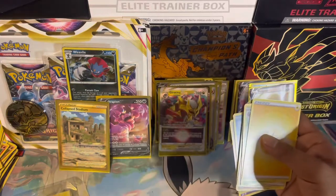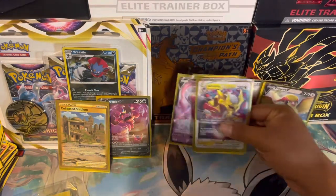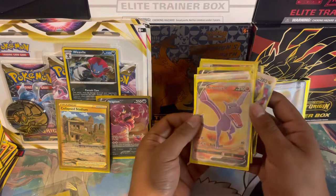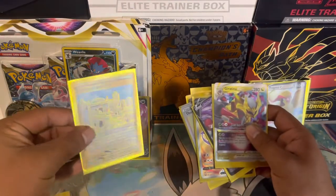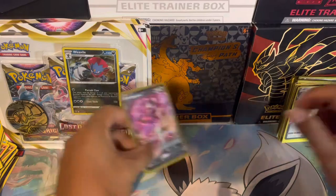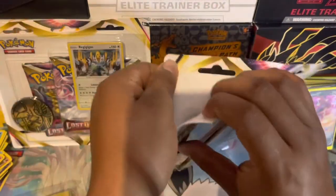My top hit out of this booster box has to be this Aerodactyl V — check that out, beautiful. Coming in second would be this Collapsed Stadium gold card, also beautiful. I have a lot of cards to put into top loaders after moving them out of sleeves. Let's go ahead and open these three-pack blisters!